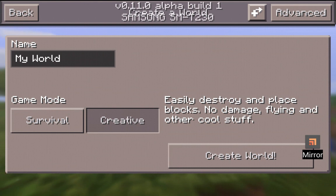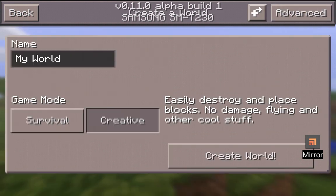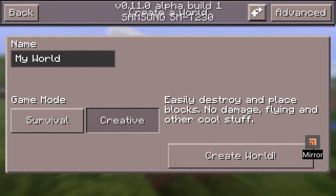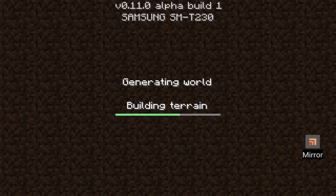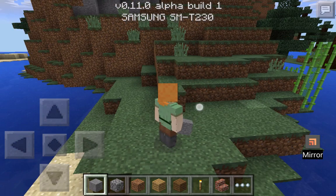Now there's not much difference when you click New, but there's a plus mark so you can go for external servers. Now I'll click New and go for a creative world. Okay, now we are creating the world.